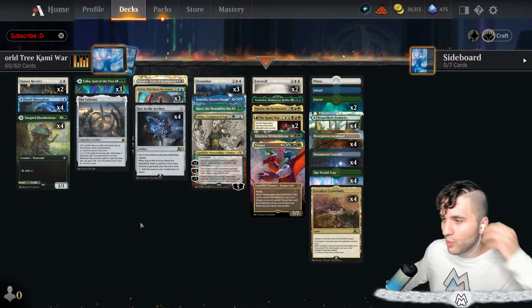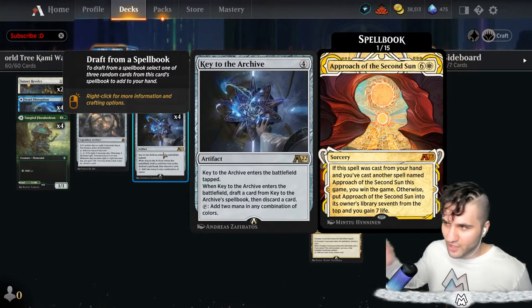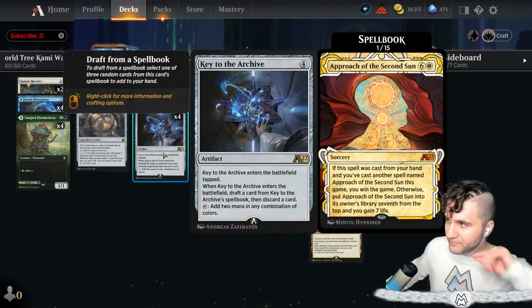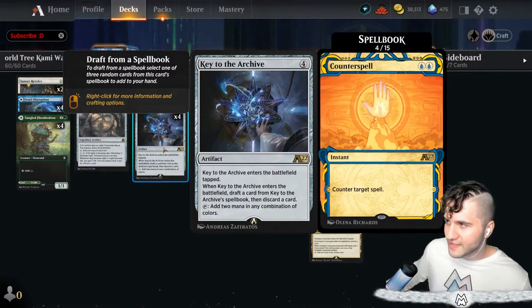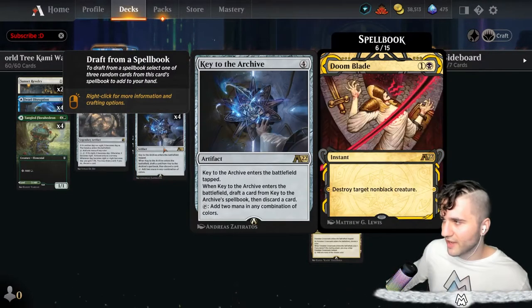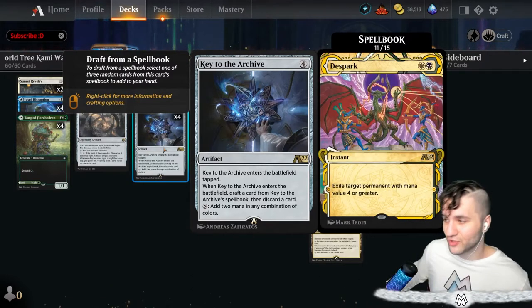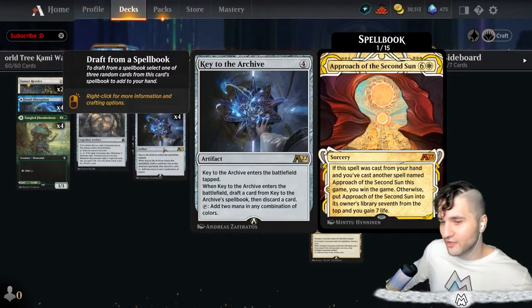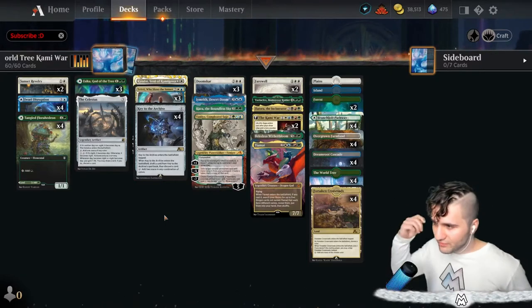We make explorer, historic, and soon-to-be brawl decks on top of standard and alchemy. Obviously this is an alchemy deck. I have been a very pro alchemy stan since the format first came out. I know a lot of people don't like it but I think it is a fun format with a lot of fun cards. We pretty much have a World Tree Kami War type of deck here.